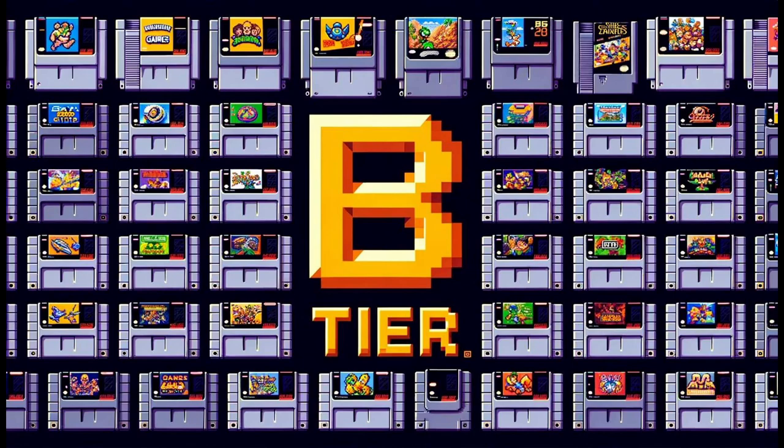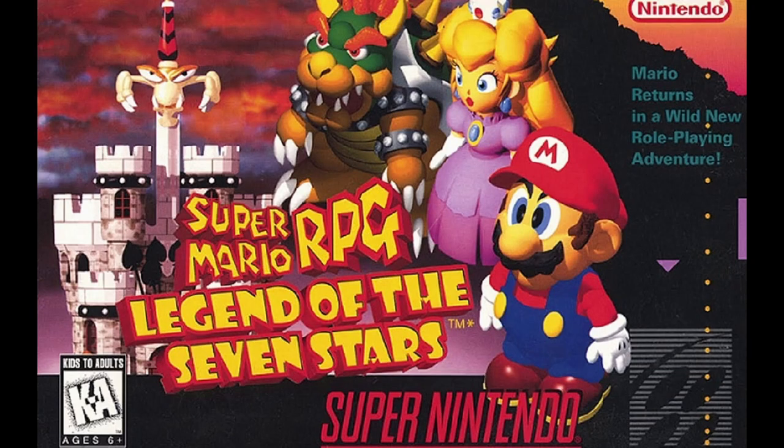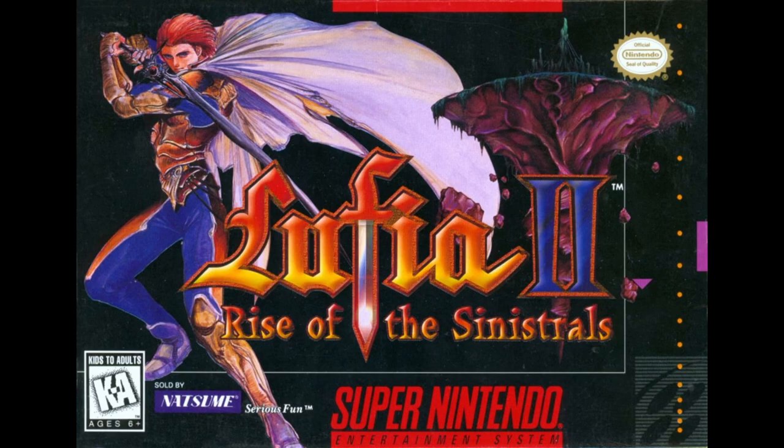Now we're in the B tier, home to games that are fantastic but just shy of S tier status. Super Mario RPG, a delightful crossover with turn-based combat, remains a timeless classic. The game follows Mario as he teams up with familiar characters to rescue Princess Peach from the clutches of the evil Smithy. It's a whimsical adventure filled with humour and heart. Lufia II: Rise of the Sinistrals is known for engaging puzzles and strategic turn-based battles. Players take on the role of Maxim as he seeks to stop the resurrection of ancient evil beings known as the Sinistrals. The game's puzzles and combat make it a standout title.